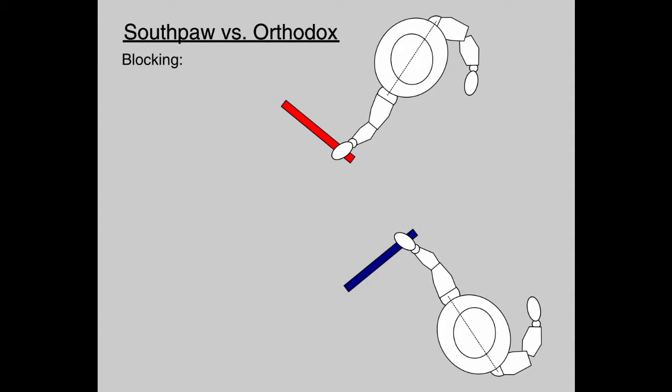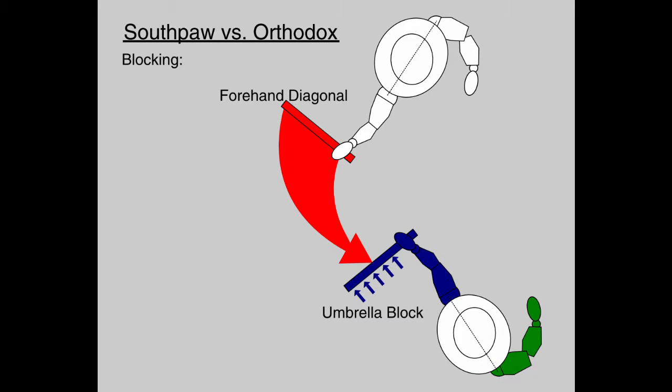Things change when one player has the stick in the left hand. The forehand diagonal is still the go-to attack, but the roof block is not as practical as before. Shield blocks are better as a defense but don't flow into counter attacks as easily. The umbrella can be used — it's not as stable but combines well with backhanded attacks.